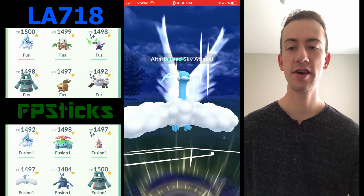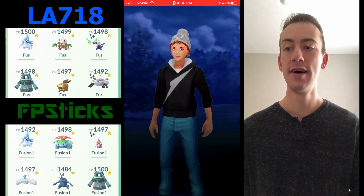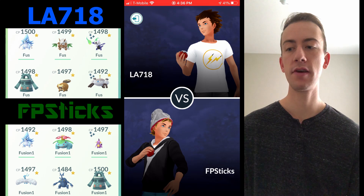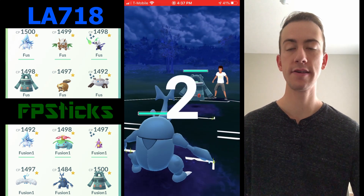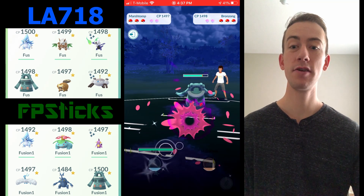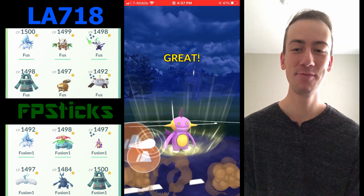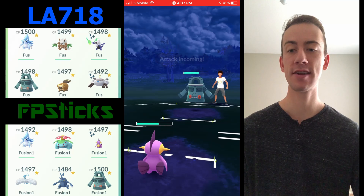Now my Marshtomp spams Mud Bombs before Alolan Sandslash can throw anything. He's got Shiftry in the back — super bad for Marshtomp — but Altaria comes in as a wall. I don't shield the Foul Play to see how much damage it does — about 35%, which is respectable. Sky Attack does massive damage to Shiftry, which is not bulky at all. I switch to Marshtomp — he switches in Magnezone — and Mud Bombs are double super effective, one-shotting that Magnezone. I believe that was a misclick on his part.